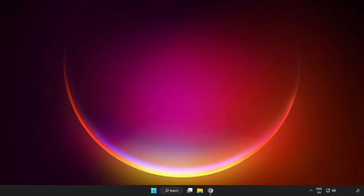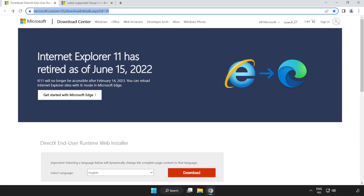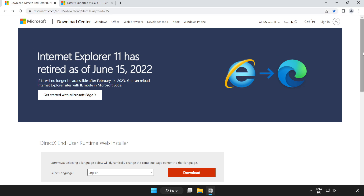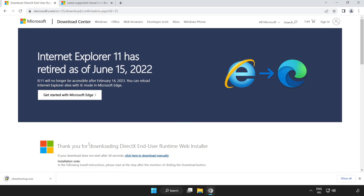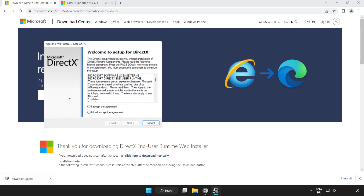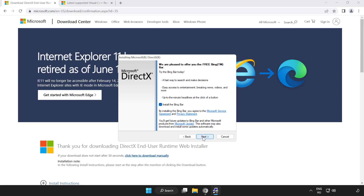If that didn't work, open an internet browser and go to the website — link in the description. Scroll down and click Download. Install the downloaded file, click 'I accept the agreement', click Next, uncheck 'Install the Bing bar', and click Next.